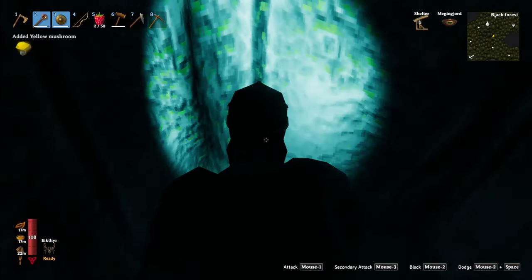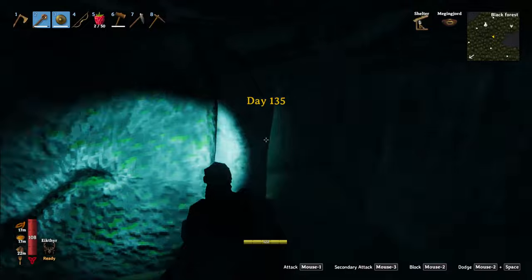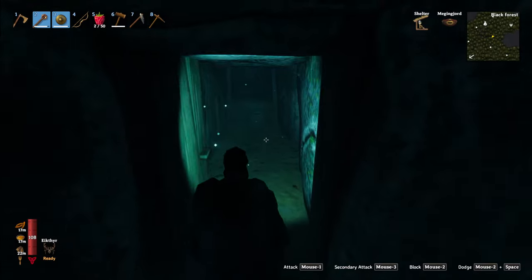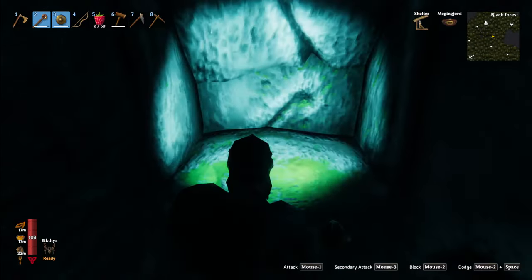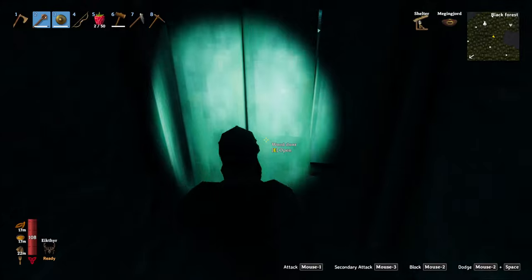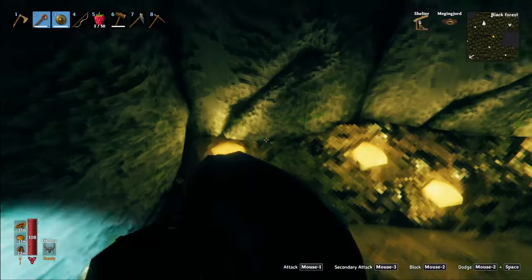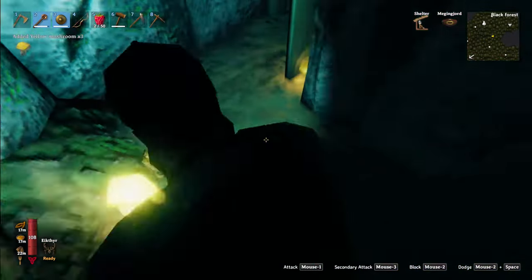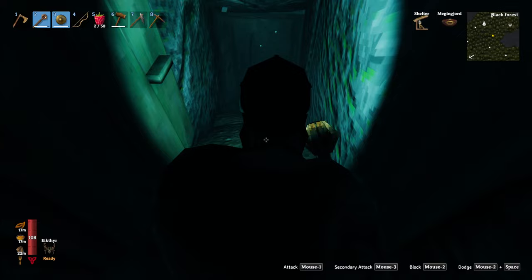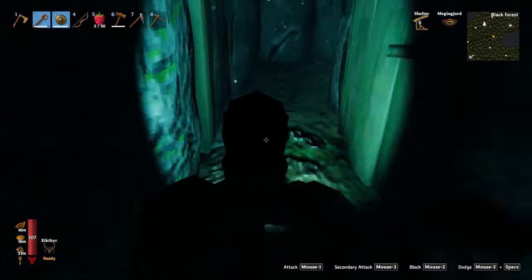Okay, nothing here I guess. There's an entrance here — oh, so many doors. This place is empty, that's weird. Let me try to look around more. A lot of mushrooms — let's pick these up. Nothing here, hmm, interesting.